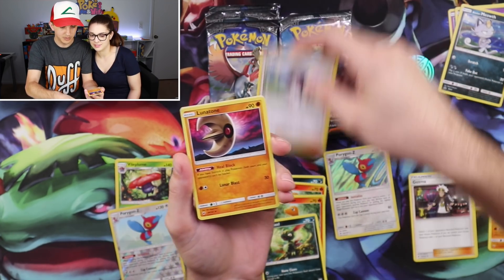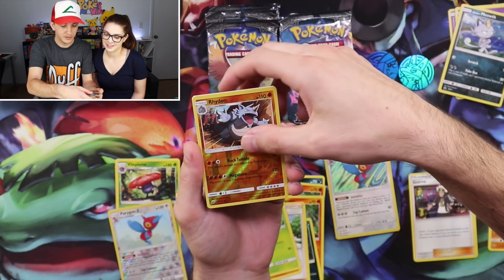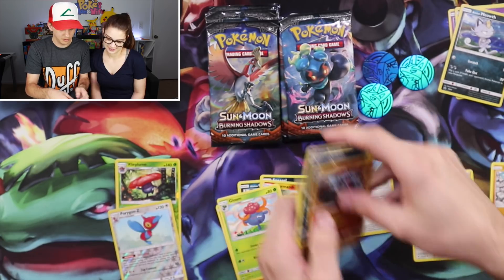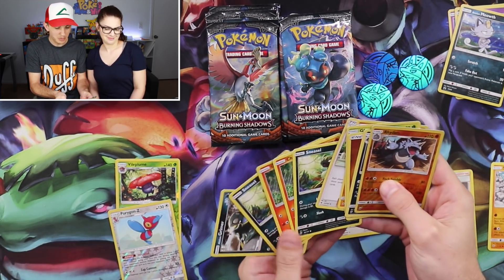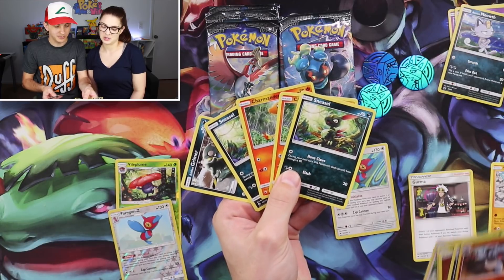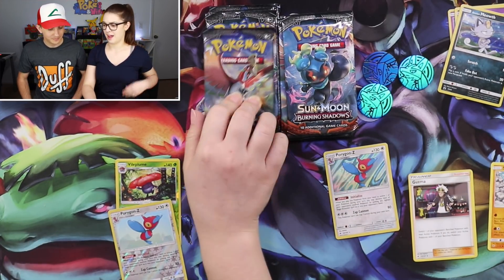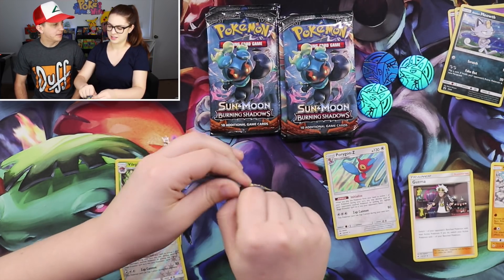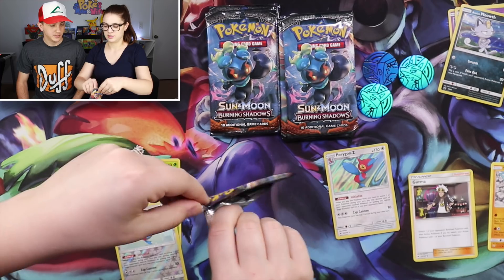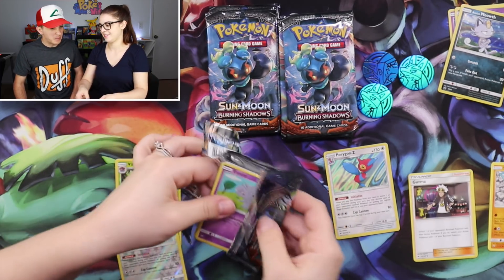Let's see what other funny business we have. Lunatone. Gloom. Rhydon reverse. And Alolan Raticate. Nothing weird - except for double Charmanders and double Sneezels. That doesn't happen often. That's pretty hard - I've never seen that happen. Have you guys seen that happen? I've seen it happen, but not in Burning Shadows. So that's a first, and we're gonna put this in the title. Error! Two Charmanders, one pack.